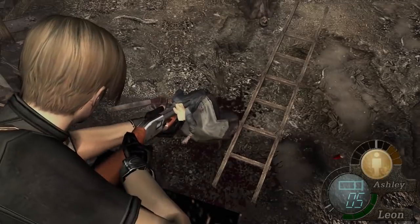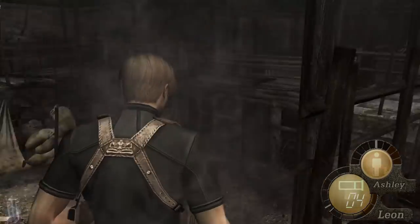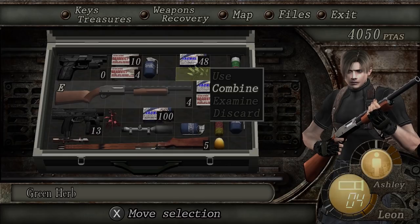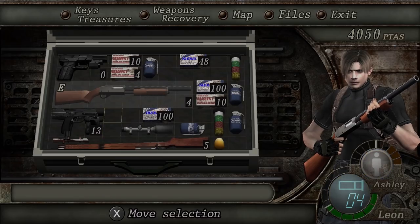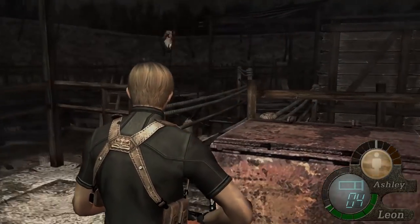Knocking down the ladder actually does a little bit of damage. My health is low — let's get some herbs. I got a red one and a green one, so let's combine that and use it. There you go. This should be enough to finish this level.